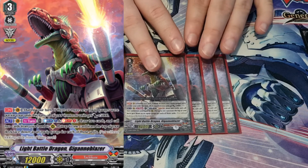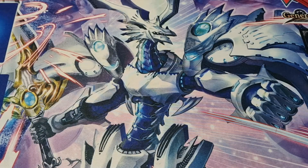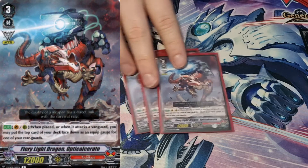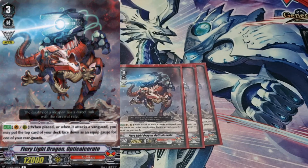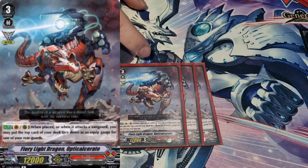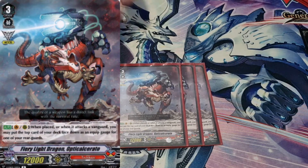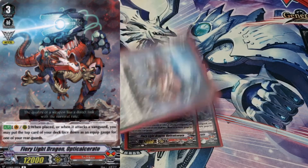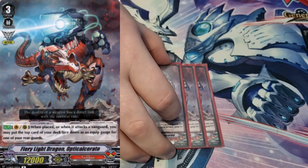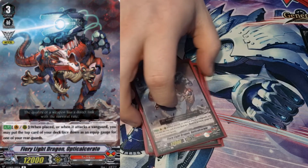He's a definite four-of — he's the one you want to see, and if you can, you want to ride him more than once so you can pull the skill off multiple times. Next, I run three copies of Fiery Light Dragon Optical Serato. His skill is a Vanguard/Rear Guard auto: when placed, or when it attacks the vanguard, you may put the top card of your deck face down as an equip gauge for one of your rear guards. You can proc it twice in a turn — call it, gauge, attack, gauge. He's there to keep the gauge engine going, because building up gauge for one or two particular units is very good — it's what this deck does.